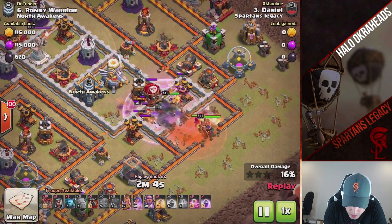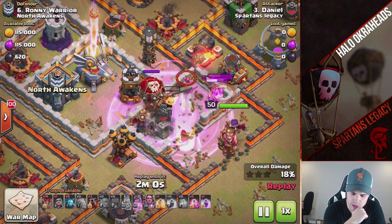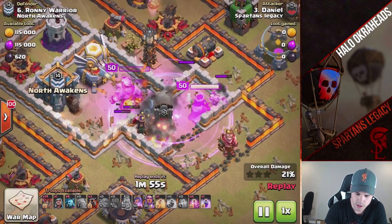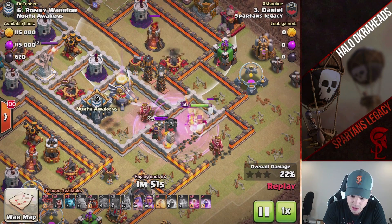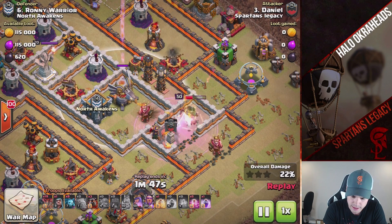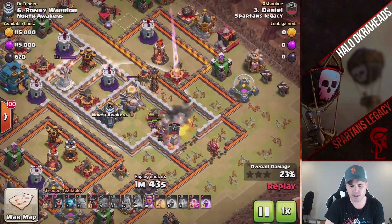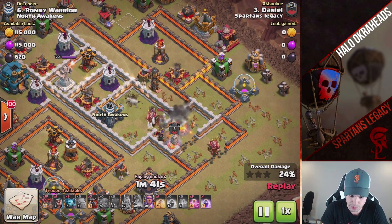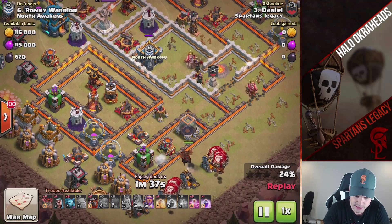Oh wait — he brought Valkyries this time. Interesting. I don't know about that, Daniel. I would have liked to have seen the max golem in there. Because outside of range of the single, it would have still been tanking this whole time. The queen would have gotten more. I think if the max golem would have been better outside of range — maybe he thought the golem would come into range, but it would have still been tanking for the queen long enough.